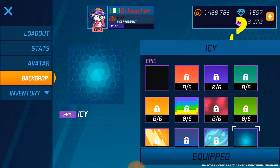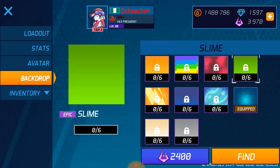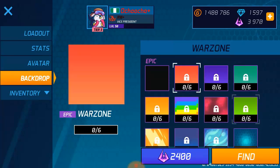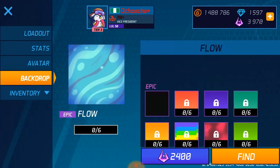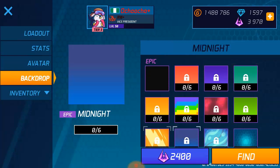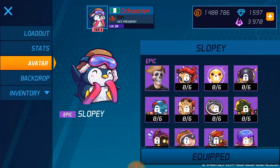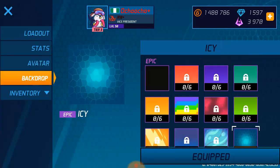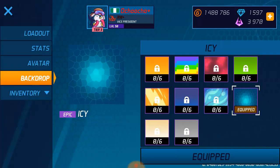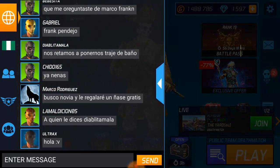Now we have backdrop — this is two different tools. The backdrop is just like the avatar but different. Right now they're all epic because very soon they're gonna be dropping the common and the rare versions. All this stuff is epic right now.